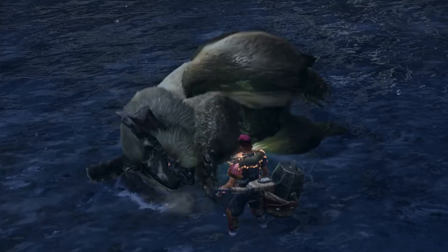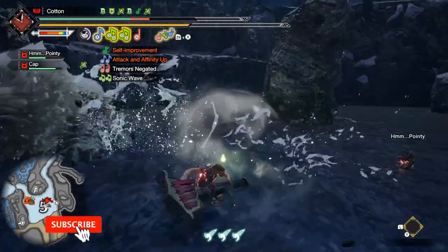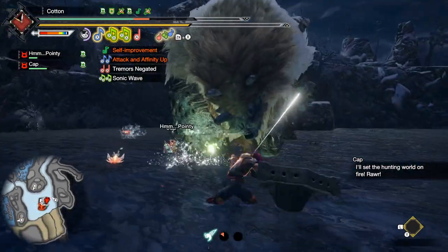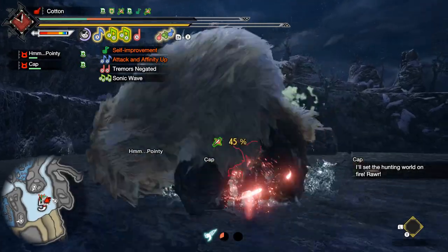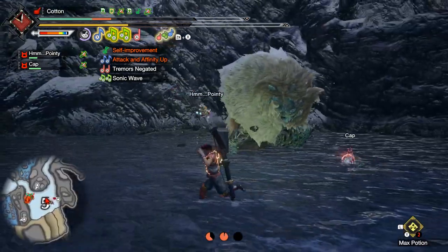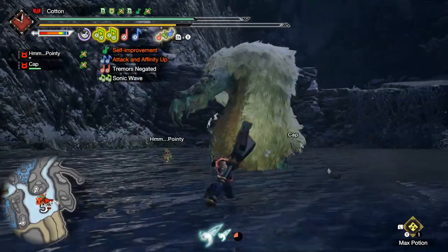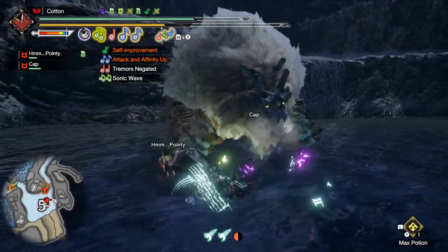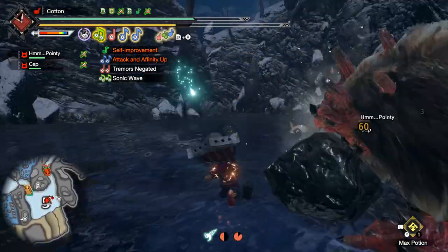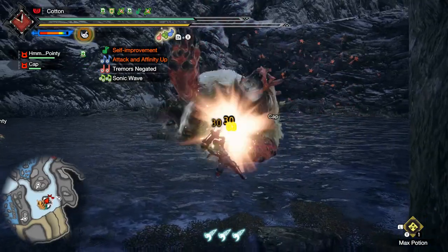Curiously, the only thing that went through the mind of the Bowl of Petunias as it fell was... Oh no, not again. Ladies, gentlemen, and masters of our ladies, welcome one and all to the answer to all of your burning questions about the tiny violet flames you've seen around the place, brought to Monster Hunter Rise by our flagship monster, Magna Malo — Hellfire. I like this. This skill is what today's video will focus on.